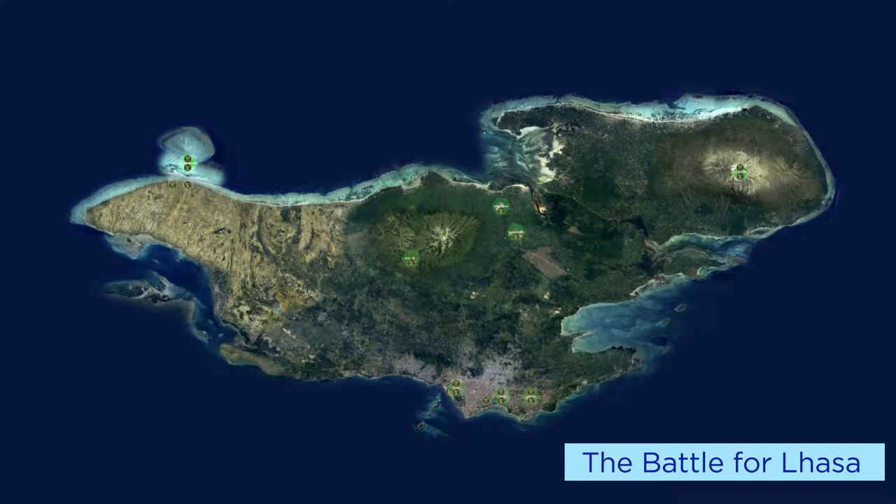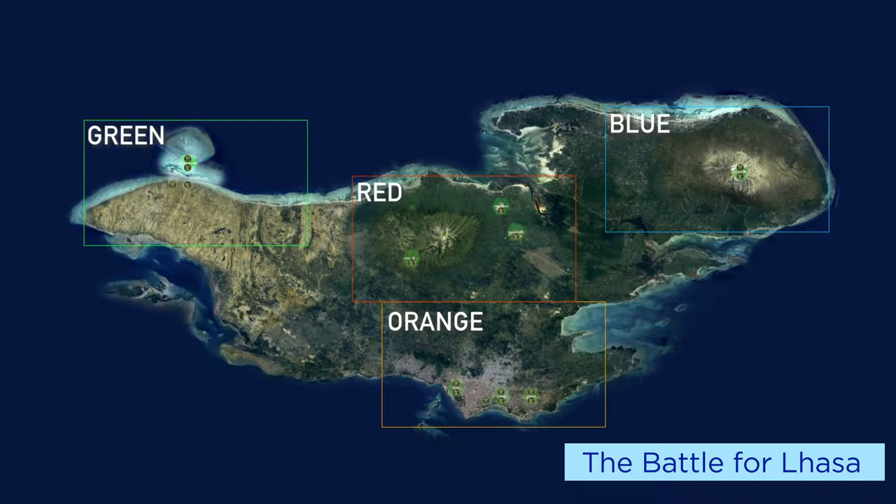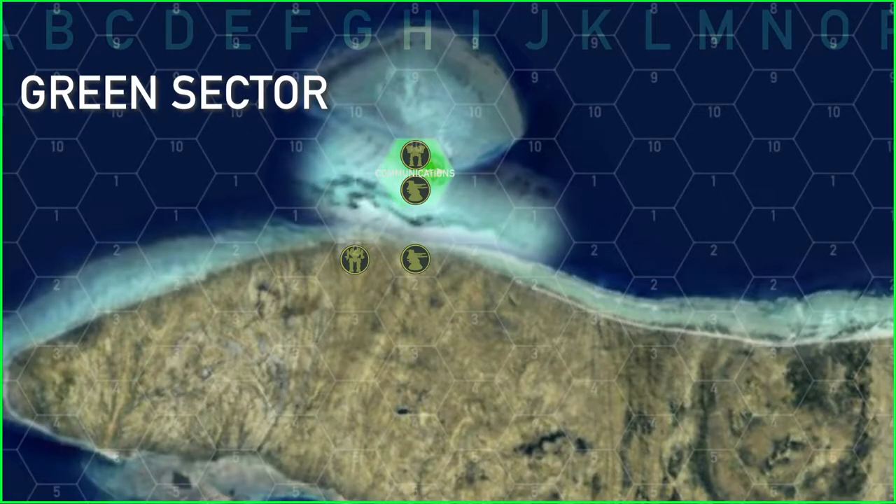The target areas include four sectors: green, red, orange, and blue. Each sector has prime targets the players need to take out. Green sector holds the communications array — the only way to get messages off the island, as the mineral runs through all the rock and interferes with long-range communications. In order to leave the planet, players must capture the communications installation to signal their waiting dropships.